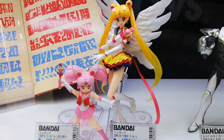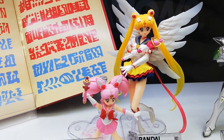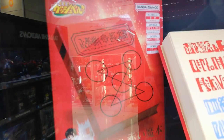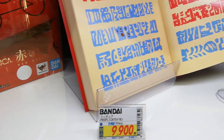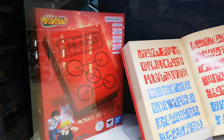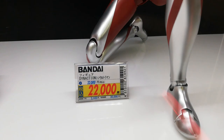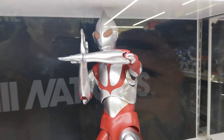These Sailor Moon ones look pretty dope too. Let me know in the comments if you watched Sailor Moon as a kid — or if you watch it now. I used to. Oh, this is from... I don't remember the anime name, but I remember watching it as a kid. This is a proplica of the book that they use — pretty dope. They got the big boy Ultraman here too. 22,000 yen, that's crazy. That is a big boy.